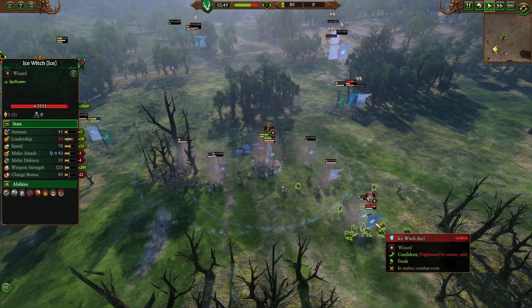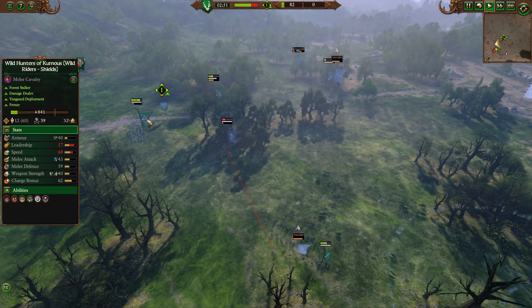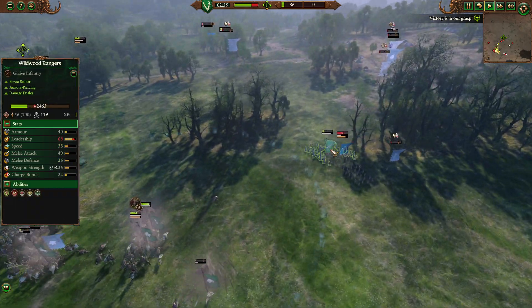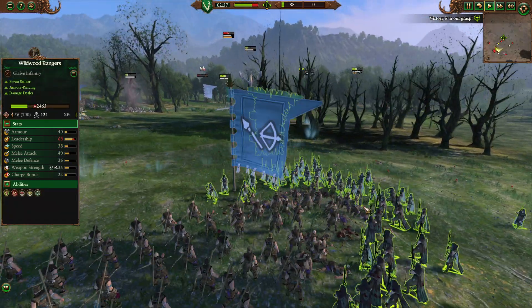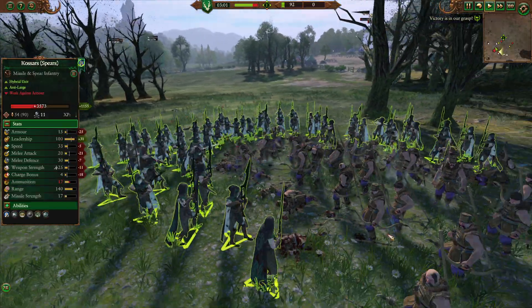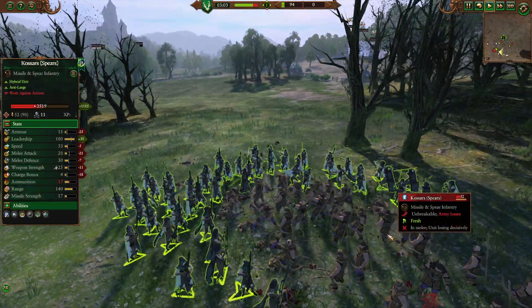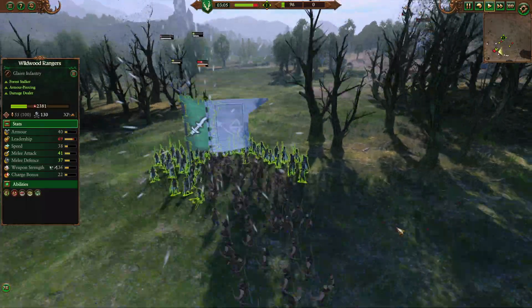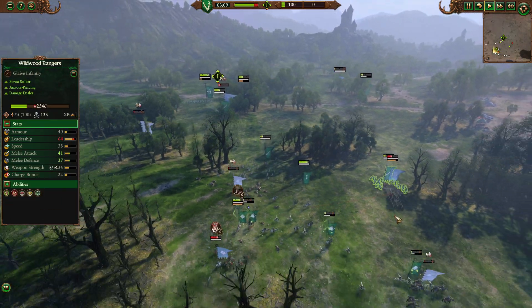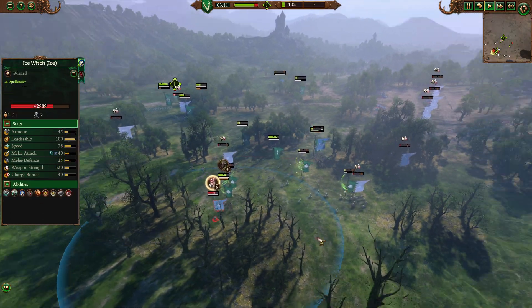We're going to take the Wild Hunters of Kurnas and see if we can hunt down the Ice Witch. We're able to clean up all of these front lines. As you can see, the Wildwood Rangers did amazing. I know I said I wanted to showcase them and then we didn't really show them, but infantry fighting just isn't that exciting. Watching Cav cycle charge and go back and forth — those engagements kind of had my attention more. But again, this is a really quick battle, and at this point the game is over.